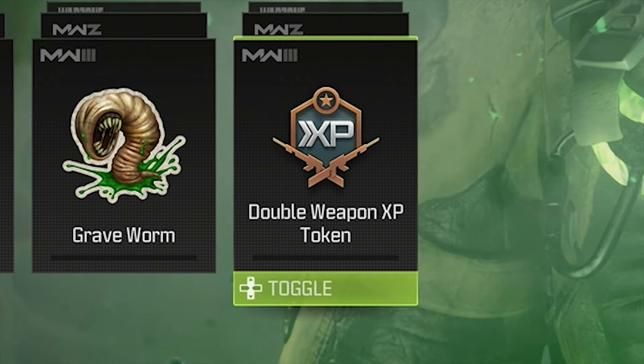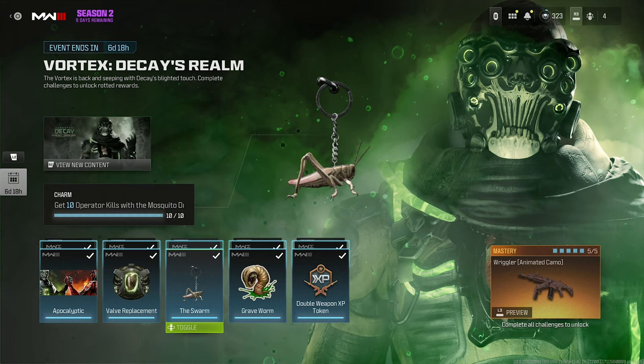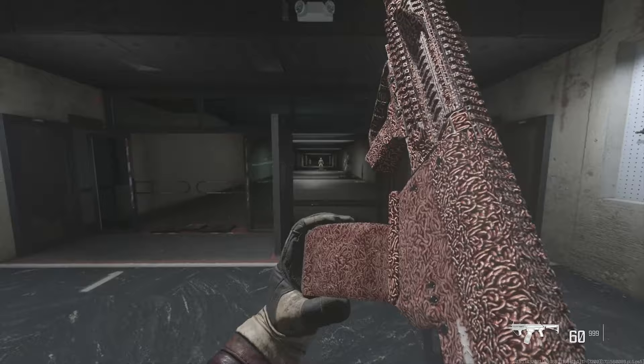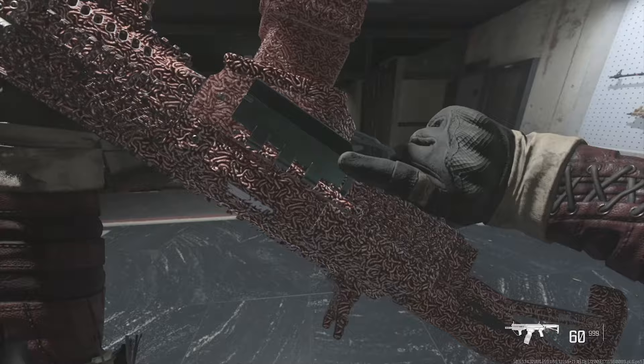With all five challenges completed for Vortex Decay's Realm, you unlock the Wriggler Animated Camo. If you get squeamish at the sight of worms and bugs, this camo probably isn't for you — but this animated camo features a bunch of worms wriggling around on your gun, fitting the whole Zombies Decay theme of the Vortex maps and this event.